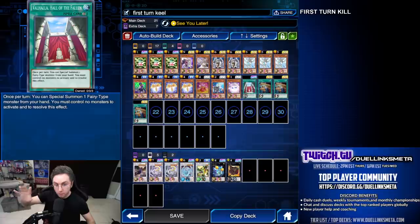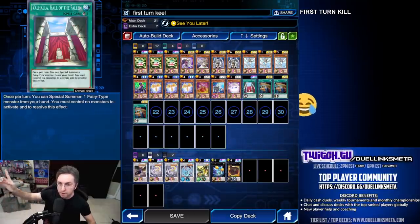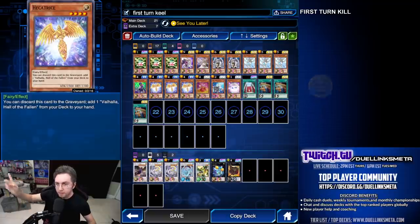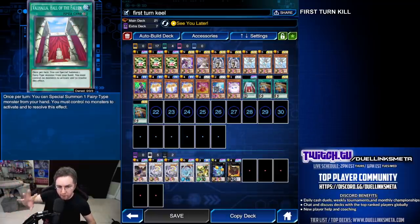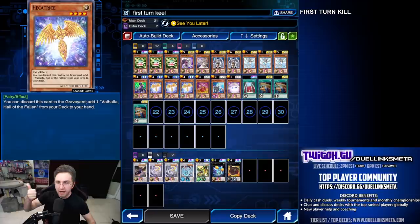They're at 4,000 life — it's the first turn — so with Valhalla, why do we only play one? Well, you could play more if you want to try to make it more consistent. We could play with the numbers. Hectatrice will search for the Valhalla, so Hectatrice grabs Valhalla. But if you play more than one Valhalla it can actually mess up your chances of the guaranteed first turn kill, so I can't even recommend that. Magical Mallet could help you out and could possibly be put in this deck.